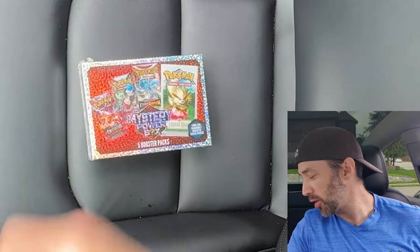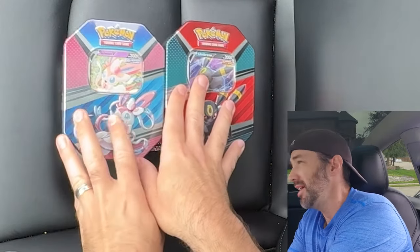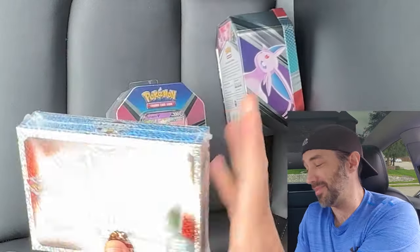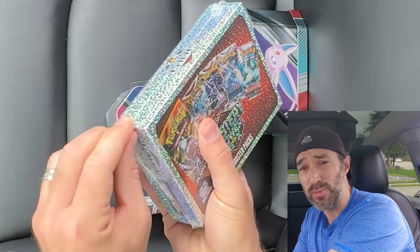Today we're opening a Mystery Power Box, an Umbreon V10, and a Sylveon V10, and all these products do contain Evolving Skies. At least I know these 10s do. The Mystery Pack I'm 90% positive it does, because I've opened like six of these and all of them have had Evolving Skies in them, so fairly high chance they're going to contain Evolving Skies. And if they don't, it should still be fun to open.